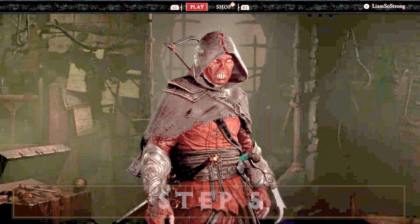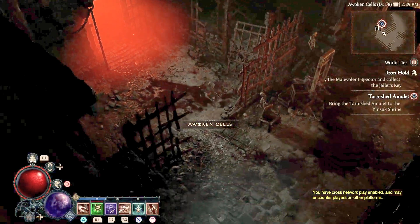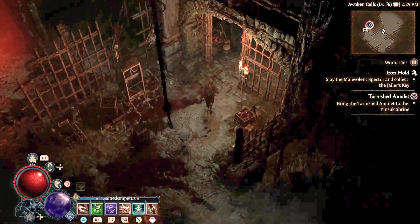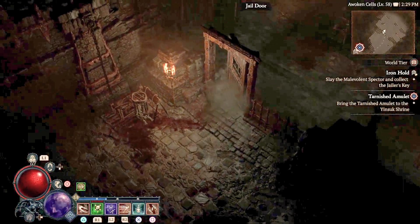Step 5: Load back into the game. Step 6: You'll notice the green completed tick is no longer on the dungeon icon on the map. Also, if you go inside, you'll be met with quests, events, and enemies — basically like you were never there in the first place.